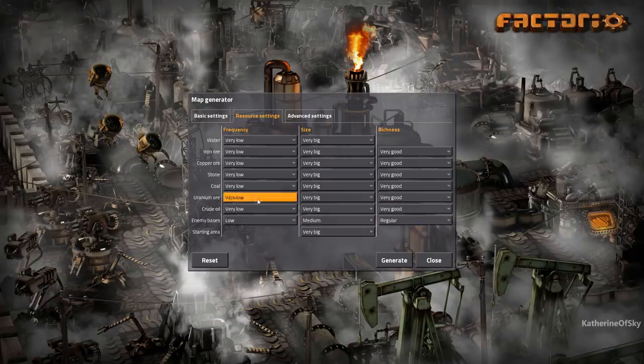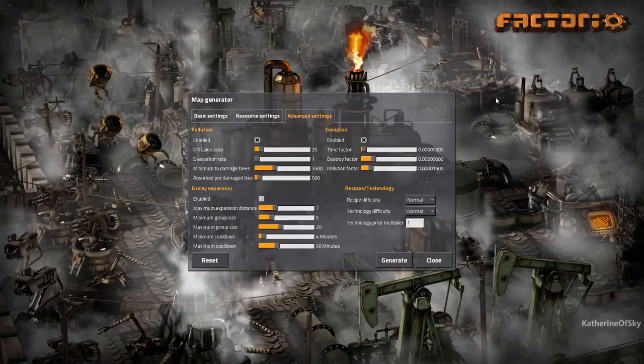The starting area is very big, so hopefully we won't be bothered too early in the game with biters. Here are the advanced settings if you want to take a look. We have pollution enabled — that's to allow the biters to attack us. We can always turn off these things later if we are losing FPS or something like that. Recipe difficulty is going to be normal, same with tech. Tech price multiplier is one. I'm turning enemy expansion off because I don't want to have to kill biter nests more than once in the same area.